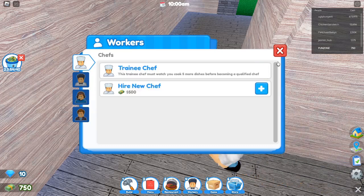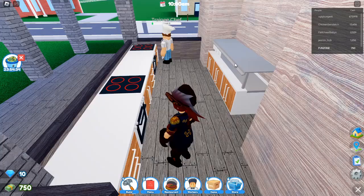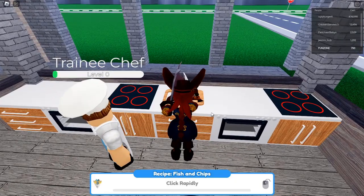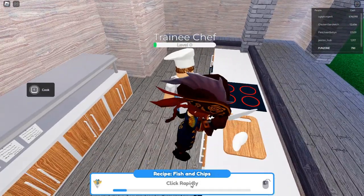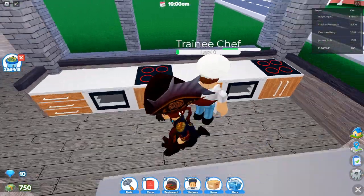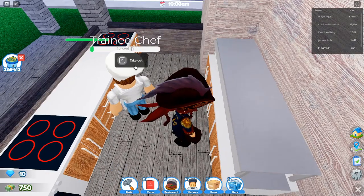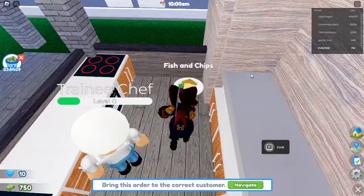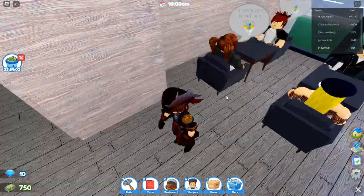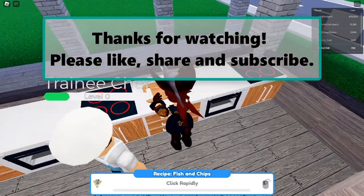Common mistakes to avoid: while these codes give you a great start, avoid these pitfalls. Over-expanding too quickly — it's tempting to build a massive restaurant right away, but without enough staff or food you'll end up with long wait times and unhappy customers. Ignoring customer feedback — if customers are complaining about wait times, seating, or food quality, make changes immediately. Not saving enough cash — always keep a reserve for emergencies or must-have items from new updates.